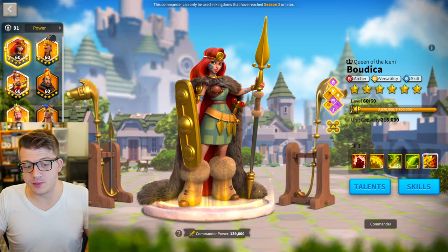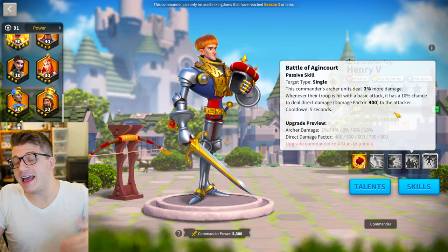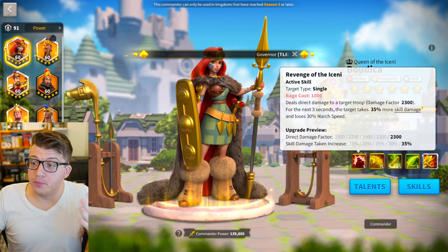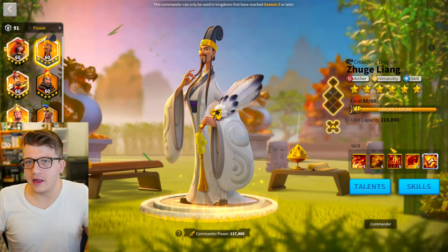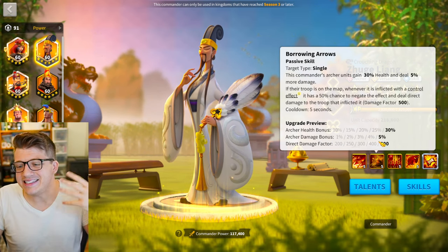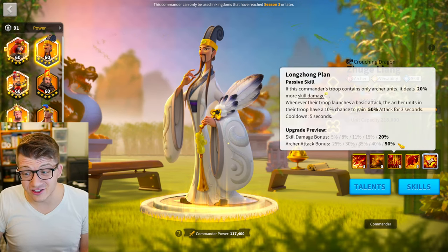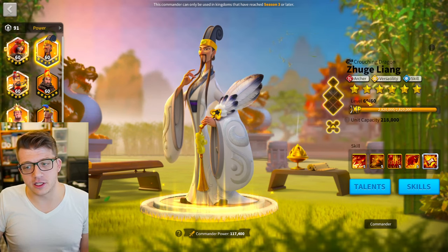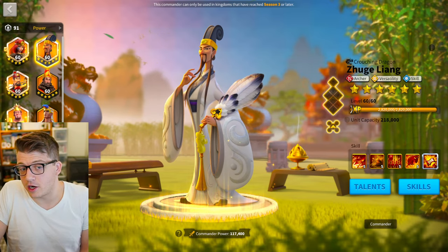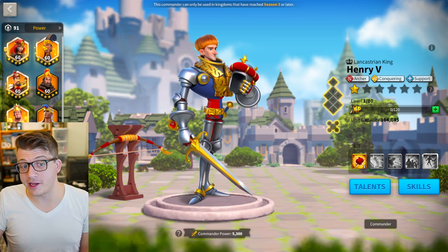For rally commander pairings, Henry is probably the top choice — he deals a ton of single target damage, and his fourth skill could stack Ashurbanipal's skill damage bonus faster. Budhika is another candidate people will experiment with. Zhuge Liang as secondary is almost guaranteed to be popular, giving the stats Ashurbanipal lacks — especially health — plus AOE and bonus skill damage. The downside is slower march speed and less anti-swarm capability, which is why Henry with Ashurbanipal is likely the strongest play.